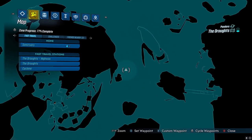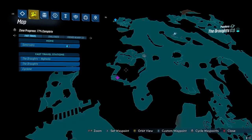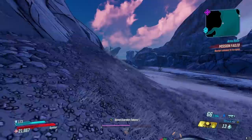For this week's vending machine location, you're going to want to come to The Droughts. Travel to the Highway fast travel point, then go all the way around to where you grab the Astro Nav chip during the main campaign. You run by some varkids and some people along the way.